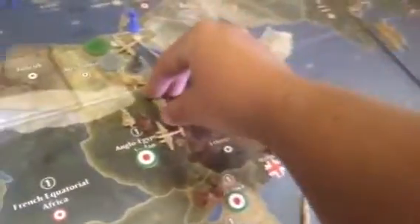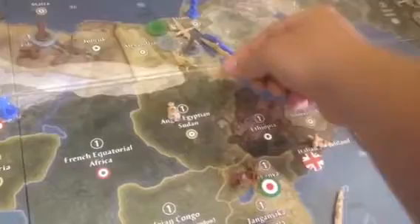We should definitely win this battle. We got a mech and an artillery attacking — no hits — and then the fighter gets a hit. Italian infantry got a hit — wow, that's nuts. I'm going to go ahead and get rid of the mech. So we took over Anglo-Egypt-Sudan with an artillery, and the fighter and tactical will come back. On to our non-combat moves.